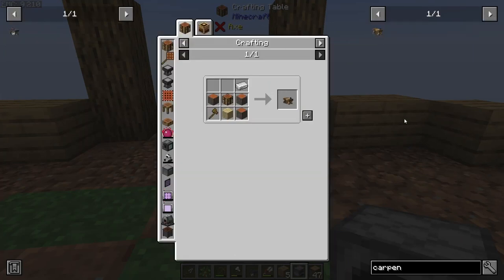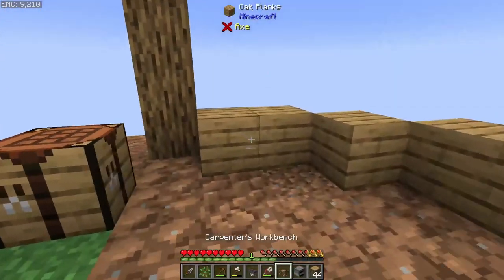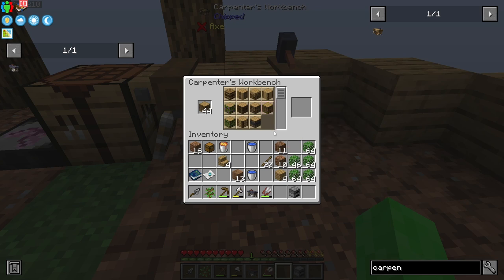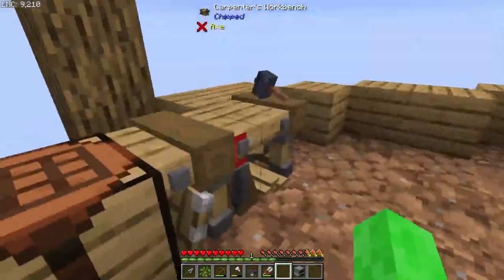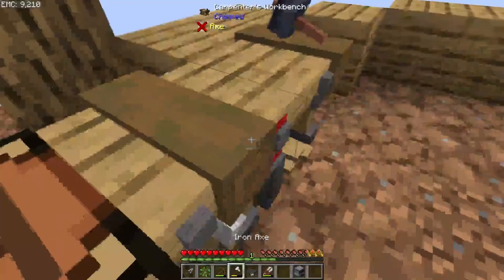If you did want to add some more variety to the logs we're placing down here, there is also a carpenter's workbench. I couldn't really find any oak log variants that I loved for this, so I kept it with just standard oak logs for now. But we will need this carpenter's workbench later on for some of the trapdoors we're going to need, so it doesn't hurt to build it now.